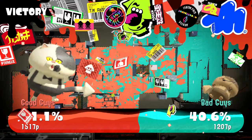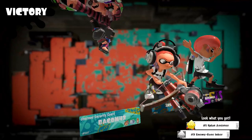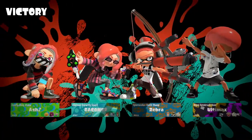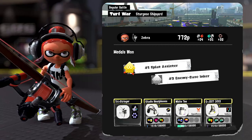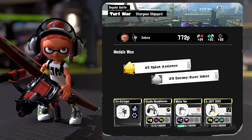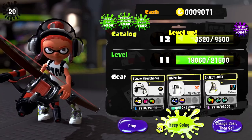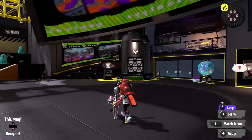We got number one Splat Assister and number two enemy base anchor. Pretty cool stuff. I will gladly take it. Very cool with the Tri-Stringer so far — I do like the weapon. Even if it's not something I'm very good with, I can see the potential in it. I got four splats, five assists, two specials, and 772 points. That's really not that bad. So let's get back into the action because this time we'll be doing an anarchy battle.